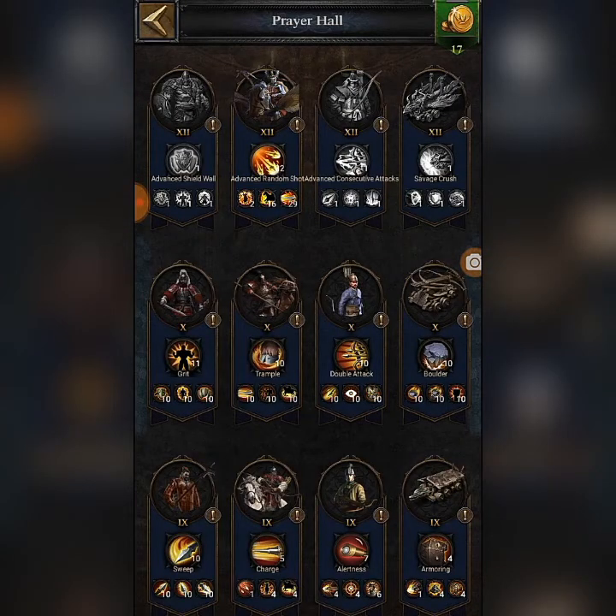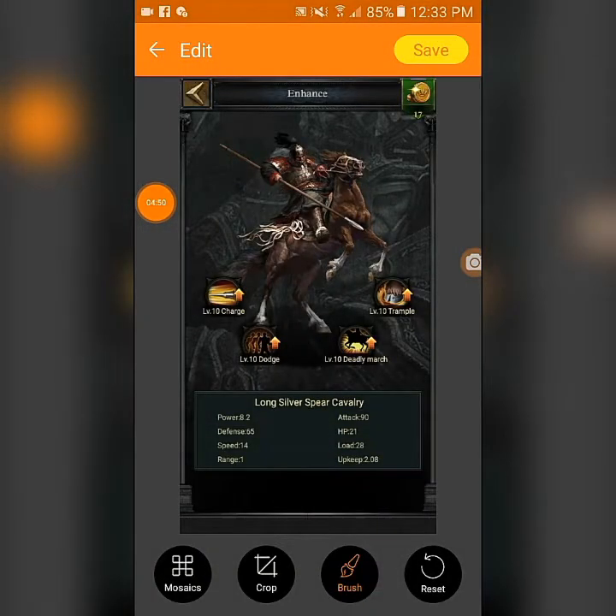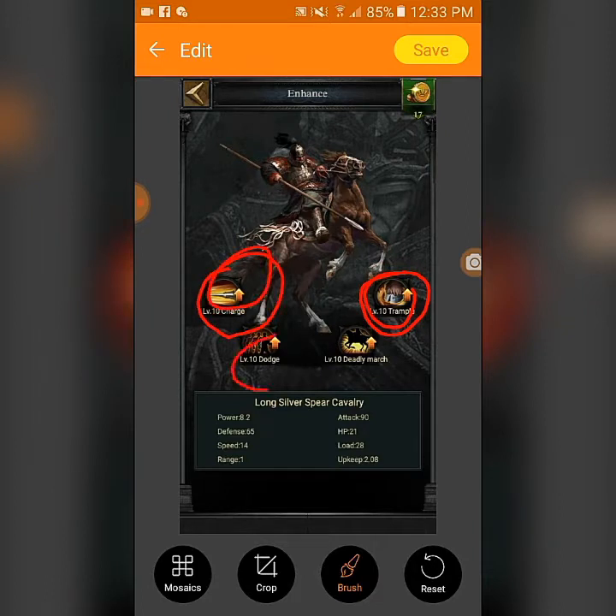For T10 cavalry, you need to do Trample first, then Charge second, then Dodge third. You only need to do these three. The fourth ability is less important — it is related to the rift. If you want to be a rift champion, do Deadly March as well, but for general combat the priority is Trample, Dodge, and Charge.